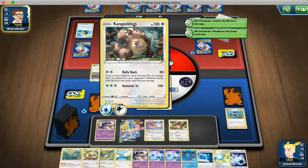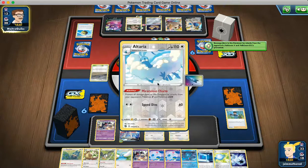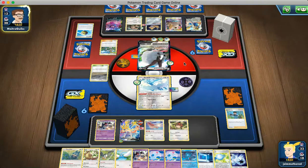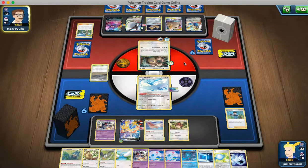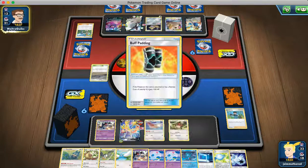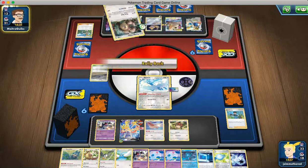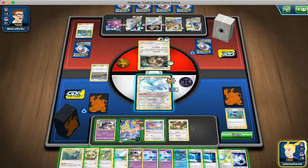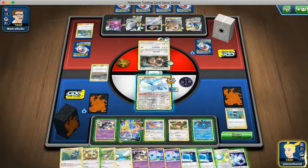We might be able to just Power Lariat this Kangaskhan — do 120 damage here. But actually, won't. I'm not willing to waste a game. That's fine — we can get 30 damage here because one of the Pokémon was not knocked out. Am I gonna Rallyback 30 damage? No. So 30 damage actually with that.